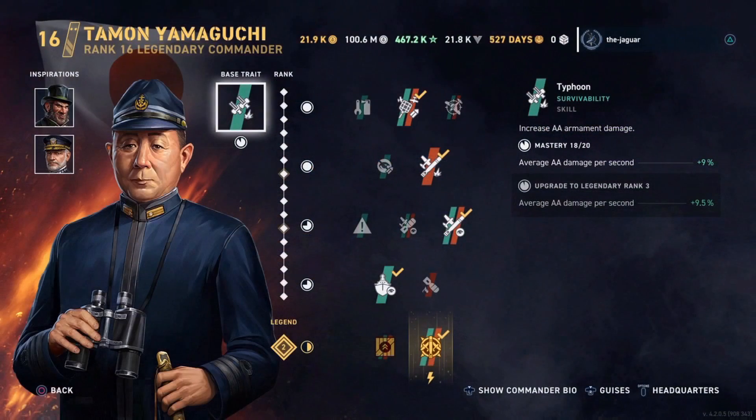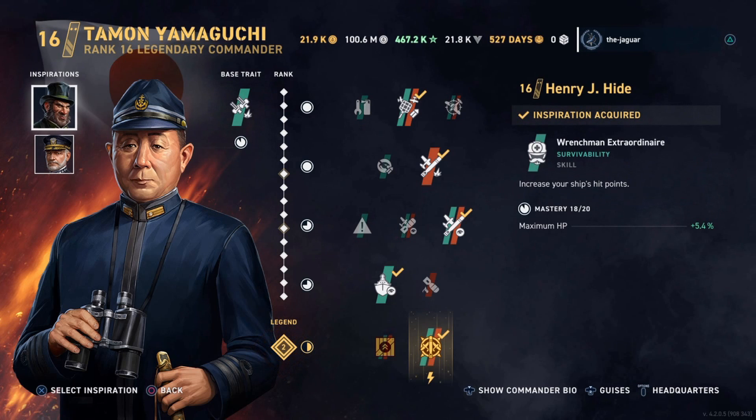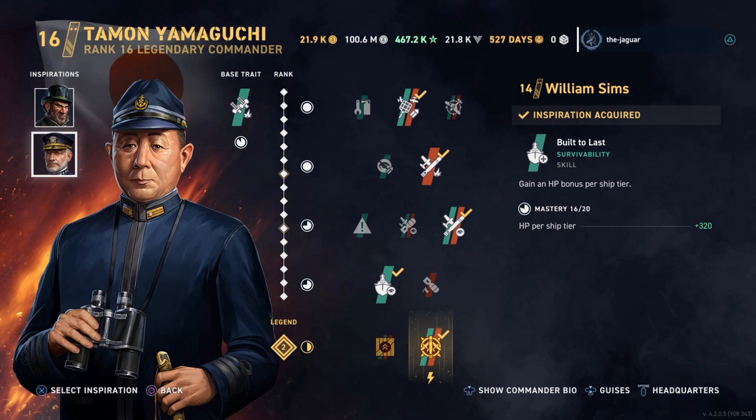His base trait is Typhoon, which increases the AA armament damage. For inspirations, I have a double health setup going here with Henry J. Hyde, Wrenchman Extraordinaire, which increases your ship's hit points. And then I have William Sims, Built to Last, which gains an HP bonus per ship tier.